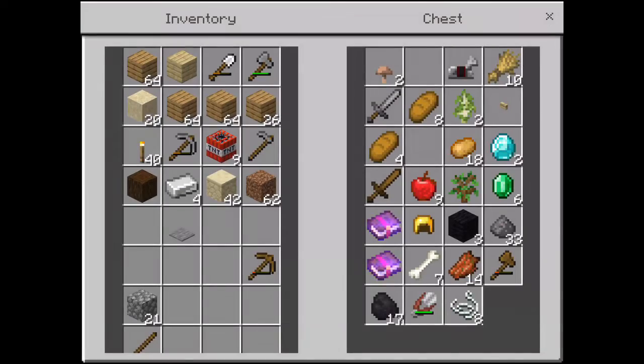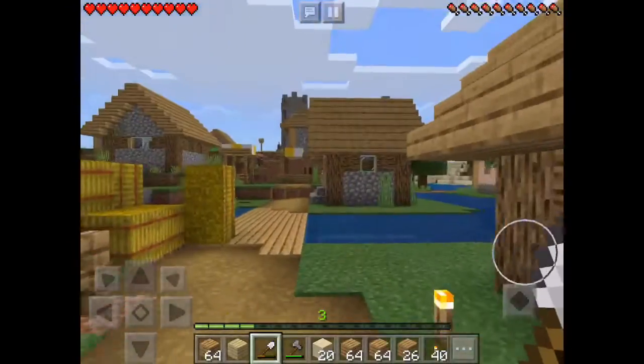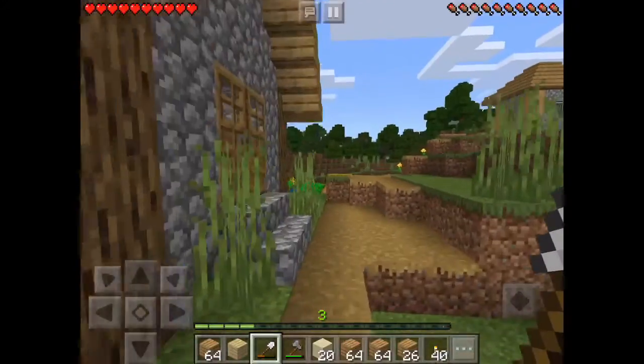Okay, now I'm getting the coal. I got some sand, as you can see. Now I'm getting the coal so we can burn the sand, and that will make glass. So now we got to go to the house with the furnace.